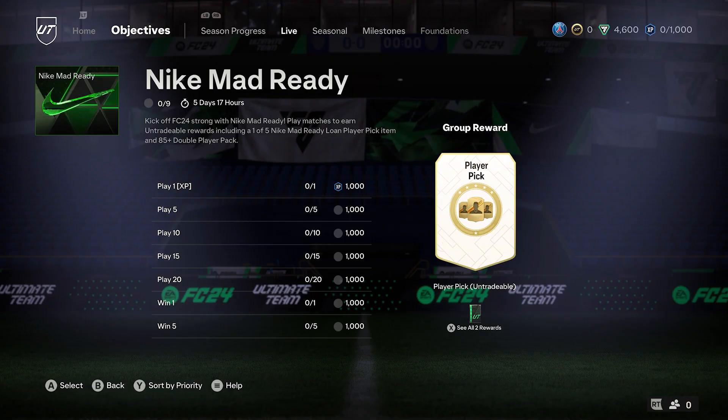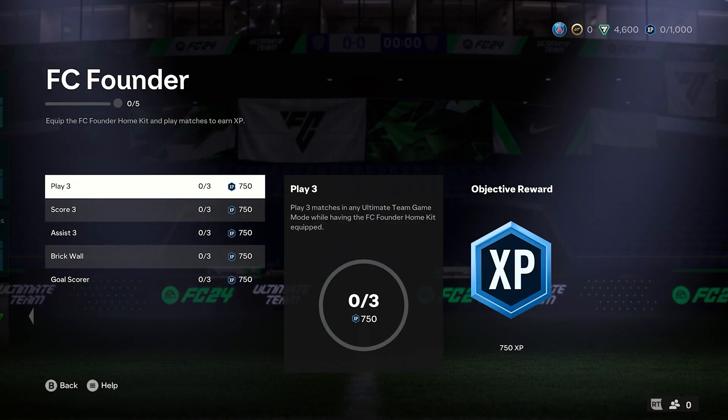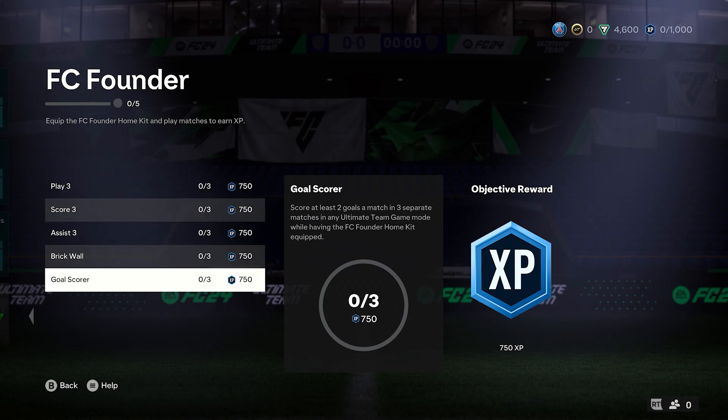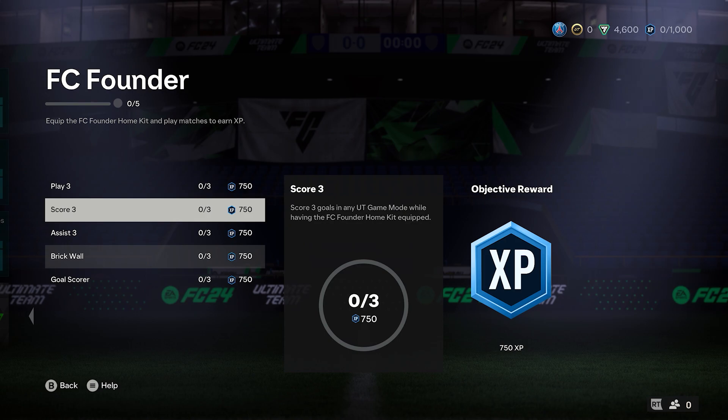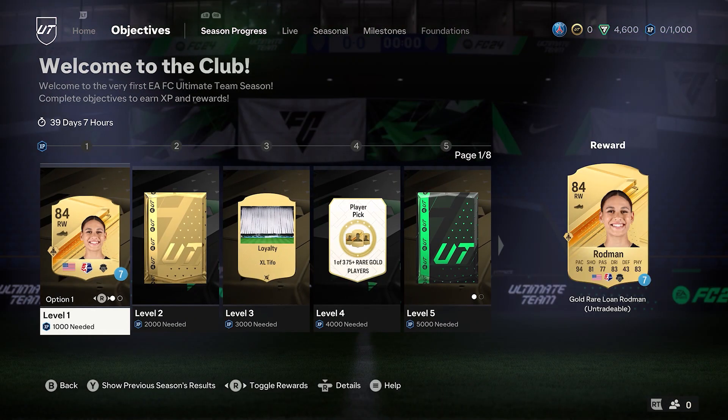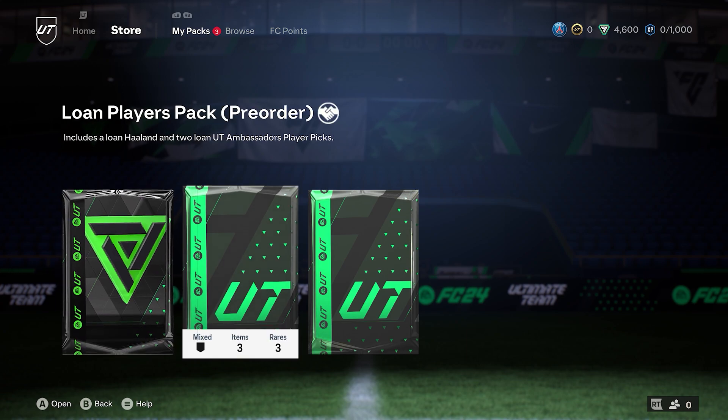Okay, let's have a quick look at the objectives. Play three matches in any Ultimate Team game mode while having the FC Founders home kit equipped. I feel like I should probably do these and put the kit on — it gets more XP, and the more XP I get the more I progress in the season. Okay, I've got three packs: the Founders pack, one Players pack because I pre-ordered it.